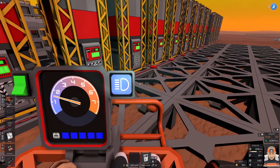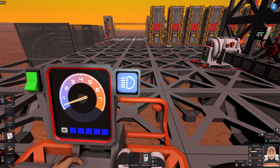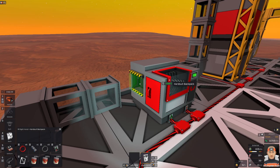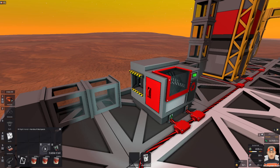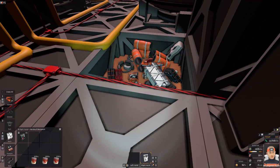I can scrap everything inside the crate. I think I should have some kind of beeping sound effect when I'm reversing. Here we are guys — stop the rover, turn off the power. We are ready for some scrapping. I don't want the cables — bye bye. I don't want the locker, I don't want these coils. I will keep the APC. I don't want the geometric wall.